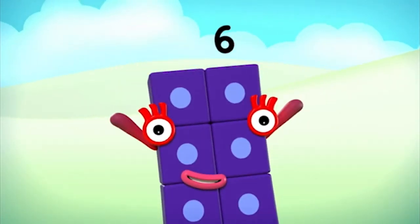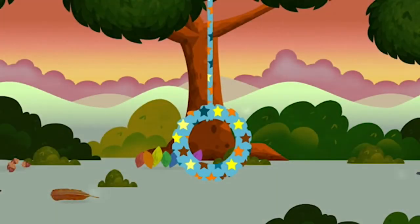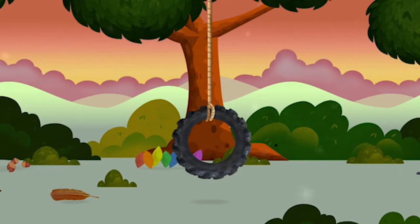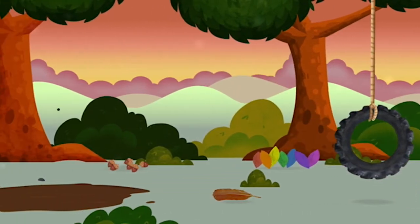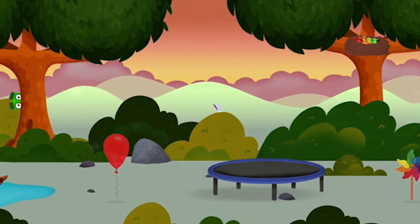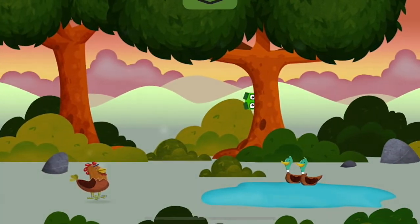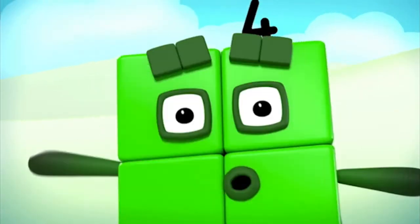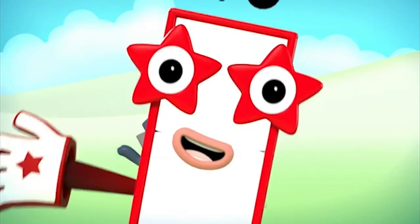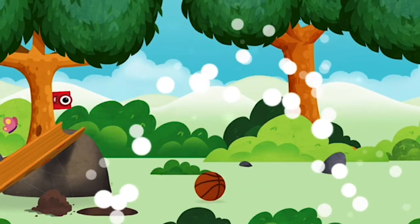One, two, three, four, five, six, seven, eight, nine, ten. Marvellous! You have revealed a swing! Try looking to the left. One, two, three, four, five, six, seven, eight, nine, ten. Marvellous! You have unlocked a basketball!